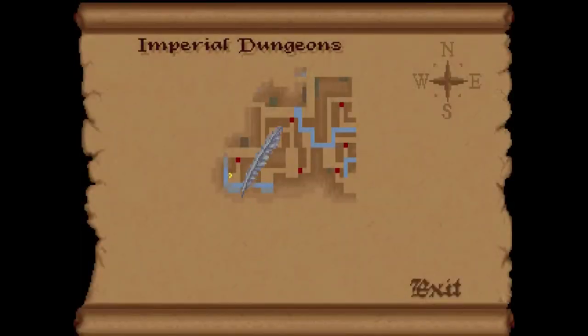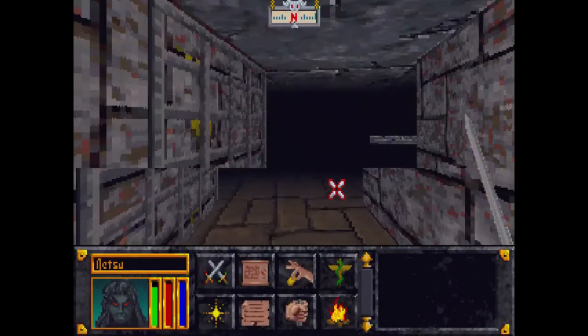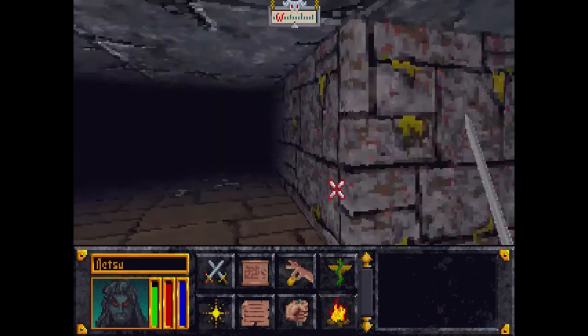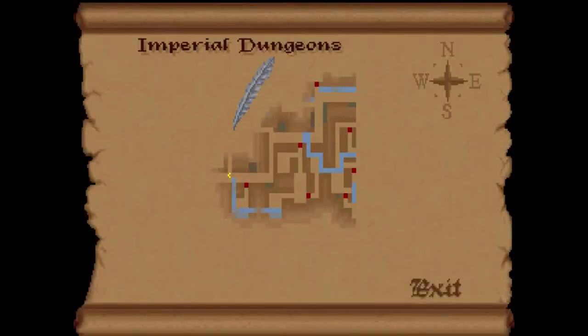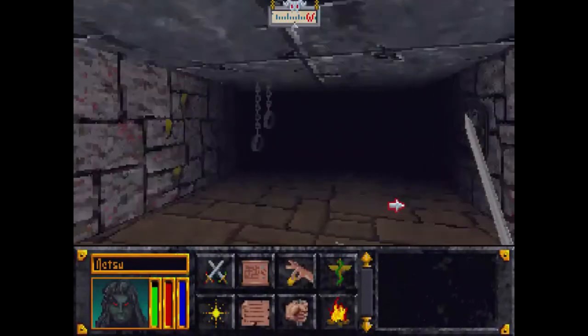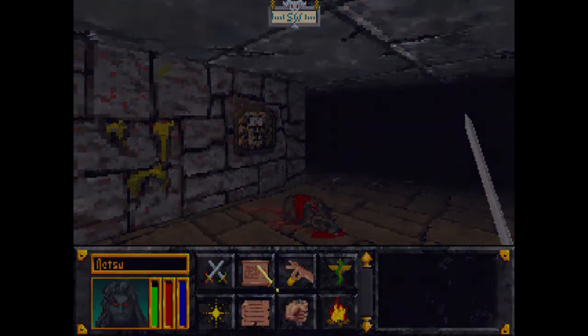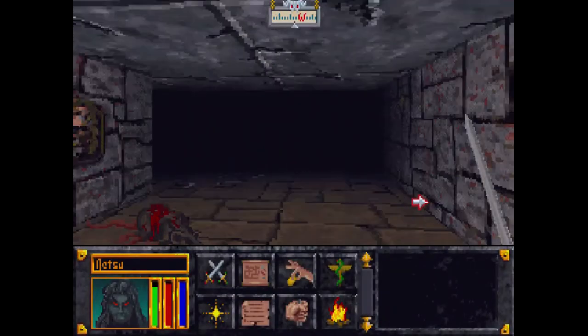We're level two now. Let's try to go through here and then turn left and see what we get. Now we can go up but I don't want to — I'm going to go straight forward. There is a door here but I'd rather not get more equipment right now. I'd rather just find my way out.